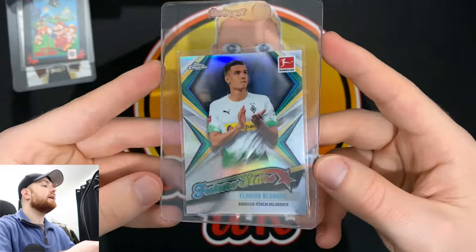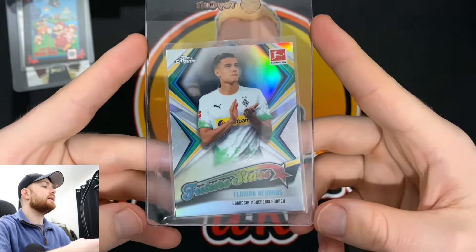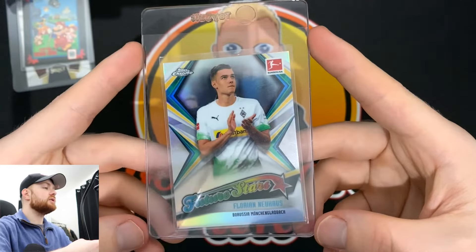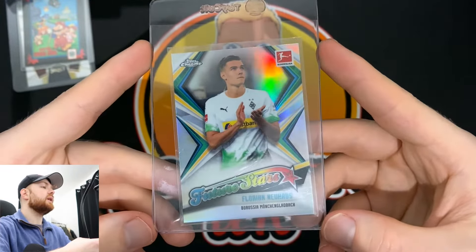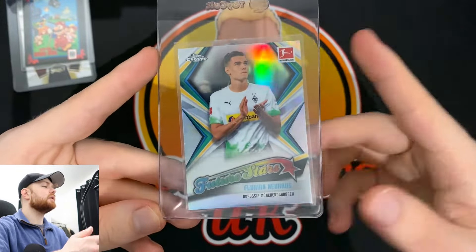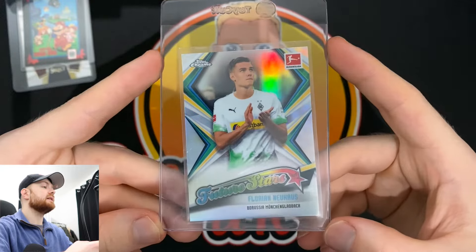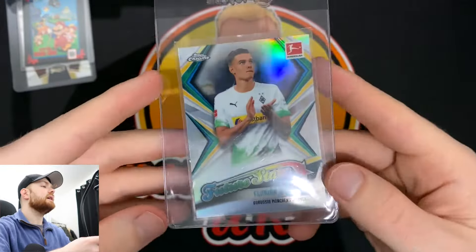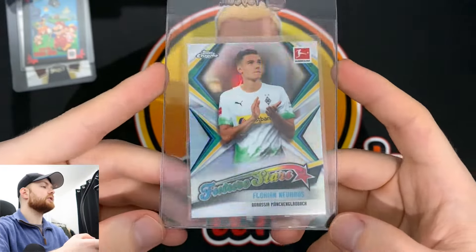For the third card, we have another football card — Florian Neuhaus, who is a Bundesliga player, currently still playing for Borussia Mönchengladbach. He's a young midfielder who doesn't really get much hobby hype, but I think he should. He's very promising with a lot of potential. I've decided to send off a Future Stars card instead of his Topps Chrome. This is one of his earliest cards from the 2020 Topps Bundesliga set — his rookie is the 2019. It's nice and shiny with the Future Stars on it.